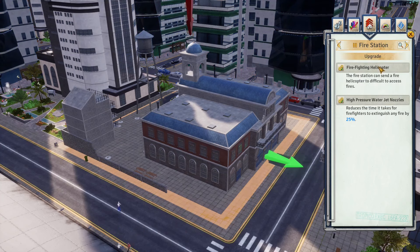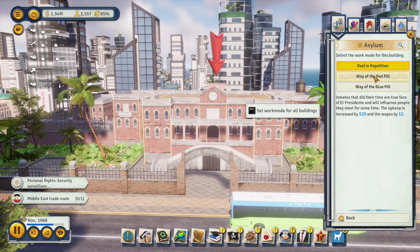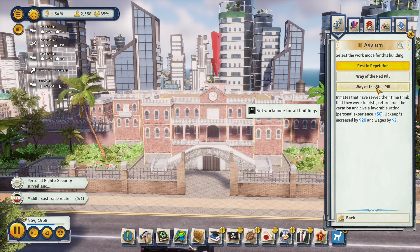The asylum deals with political dissidents. If you check factions in the politics tab of the almanac, you can see how your population believes. Die-hard faction members will never change their political beliefs, but detaining them in an asylum will cause them to lose those beliefs based on the building's efficiency. Both work modes are good, and the 'way of the blue-pilled' work mode can force people to emigrate without having them publicly assassinated.